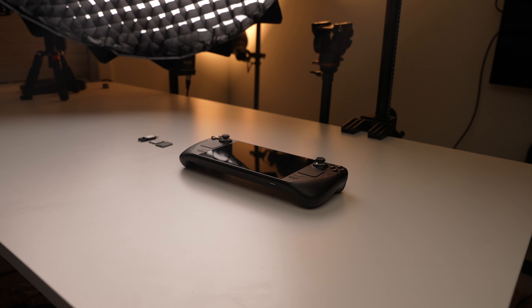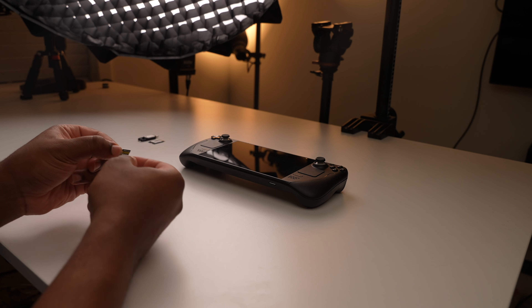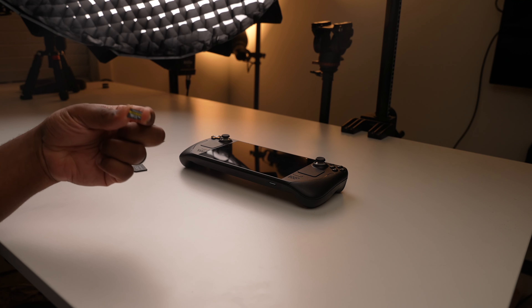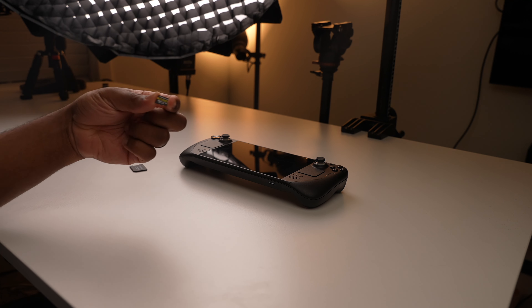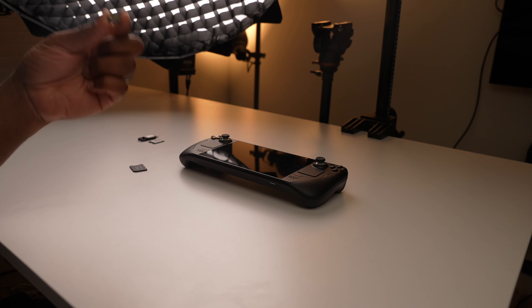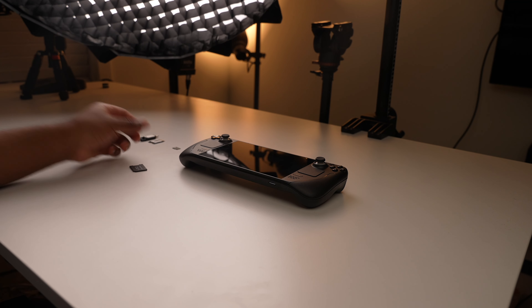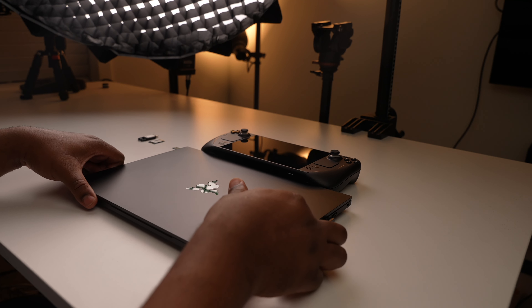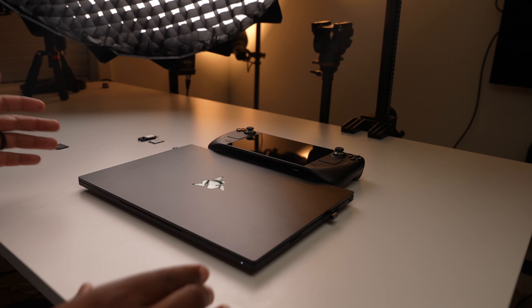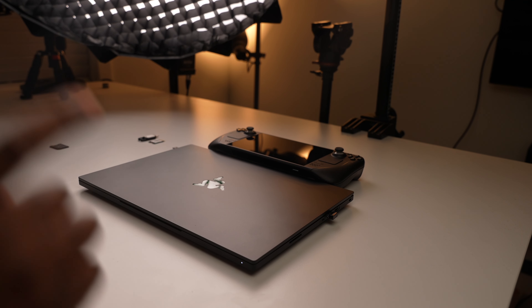Before we get started we're going to need a handful of things. For the first methodology we need just two things. Number one, we're going to need a micro SD card with at least 256 gigabytes of storage. I have a ProGrade 256 gigabyte micro SD card here, which is UHS-2 and goes up to 250 megabytes read and write speeds — I really wanted a fast drive to run Windows. You'll also need a Windows-based computer; there's probably a way to do this in macOS, but for simplicity this video requires a Windows PC.